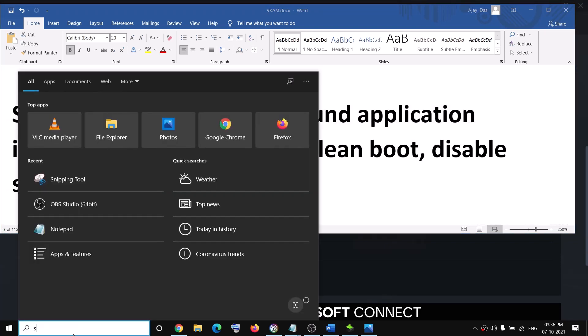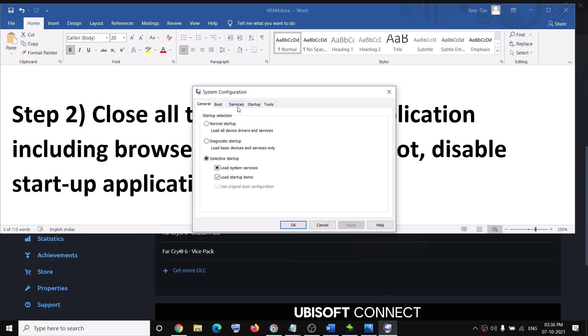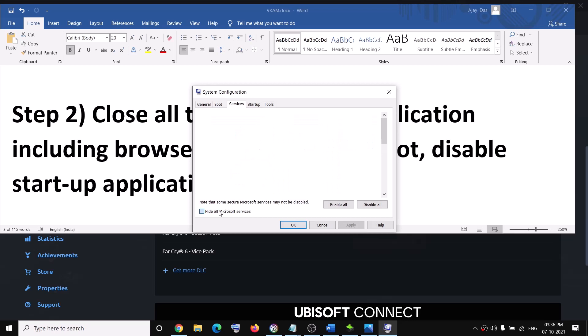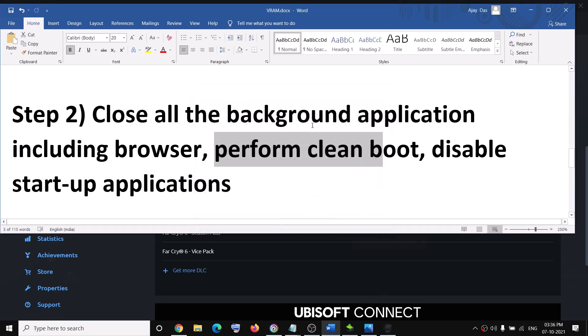The next step is to perform a clean boot. Type 'system configuration' in the Windows search box and click on System Configuration. Go to the Services tab, check the box that says 'Hide all Microsoft services,' then click 'Disable all,' then Apply and OK. Restart your computer and try to launch the game.